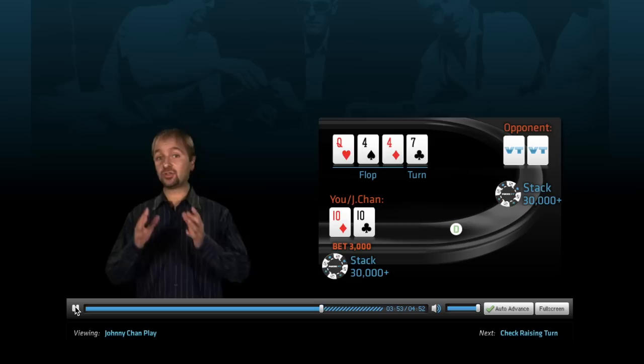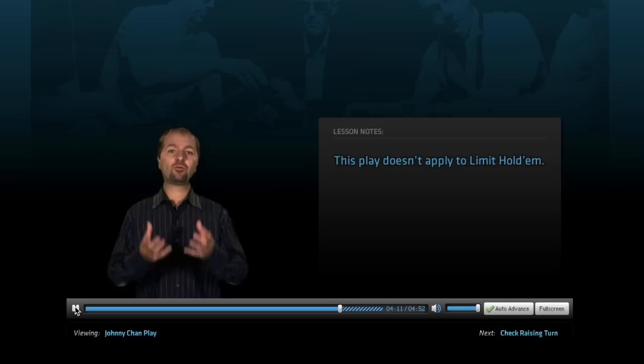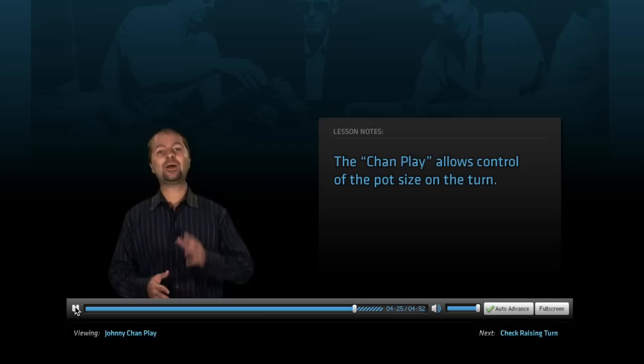In Limit Hold'em, this play just doesn't make any sense. In limit, you would certainly go ahead and check-raise the flop if you plan on betting the turn — check-raising in limit isn't as risky, since it only costs you one bet on the flop and doesn't affect the size of the turn bet. However, in no limit, check-raising makes the pot bigger, which also means it forces you and your opponent to make bigger bets. Since this is a marginal situation at best, that's the last thing you want to do, especially out of position. By using the Chan play, you take control of the size of the pot on the turn by not allowing your opponent to decide how much goes in — unless, of course, he's prepared to raise you.